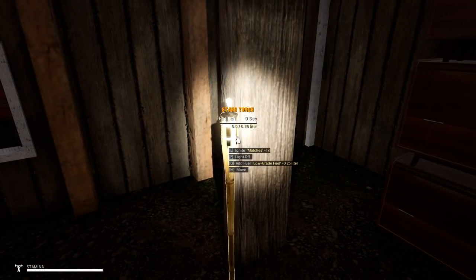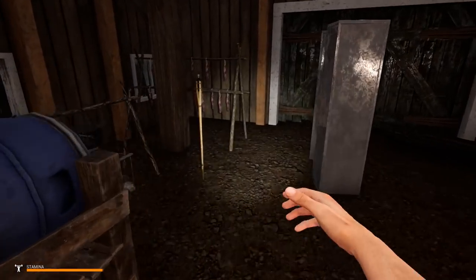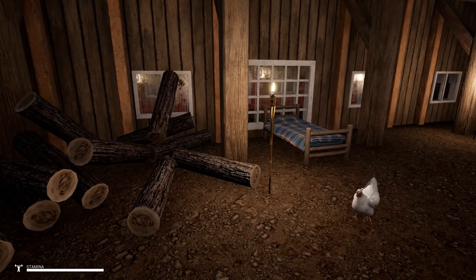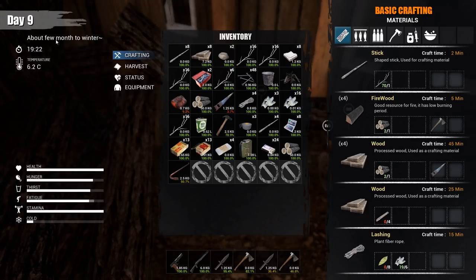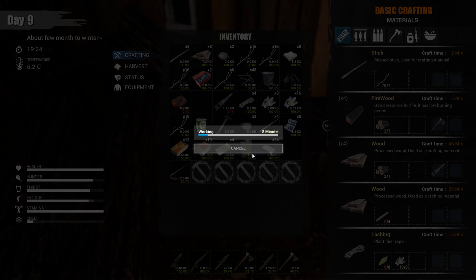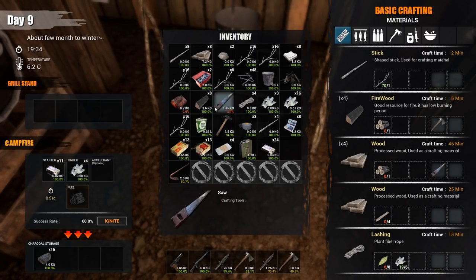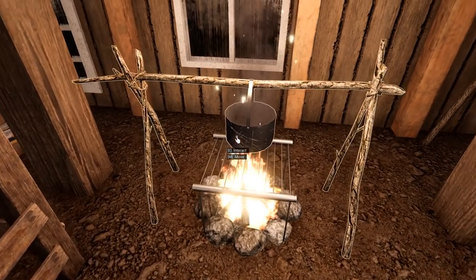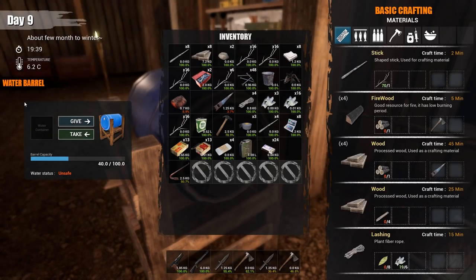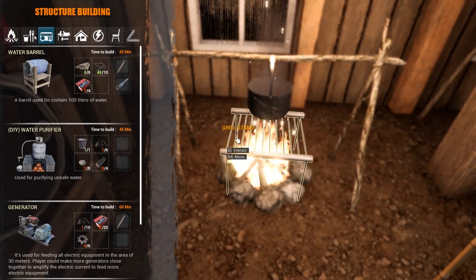Let's grab some biofuel and fill up these torches — please try not to leave them on this time. There we go — now we've got some light. Bobby likes it; Bobby gets scared when there's no light. Now we need firewood — that's not going to be a problem with all these logs. You need a lot of logs not just for walls but for firewood. Let's start the fire and put the fuel in this time.